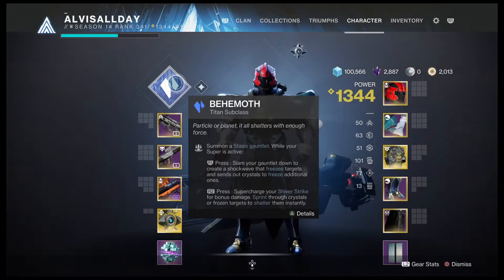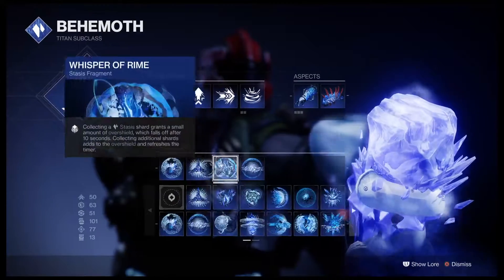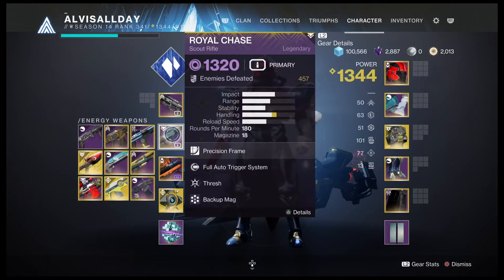Void damage. I'm gonna hop in there on my Titan — I felt like using Behemoth today, so Behemoth with duskfield grenades. You can use anything you want down here. You need a hand cannon because there are two overload champions. This is the best PvE hand cannon right here — if you get this to drop with Time Payload, keep it, lock it up, don't dismantle it. Two shots from this with Time Payload staggers the champion, no problem. There are two void minotaurs, so I'm using Royal Chase — this is full auto thrash, gets my super up faster.